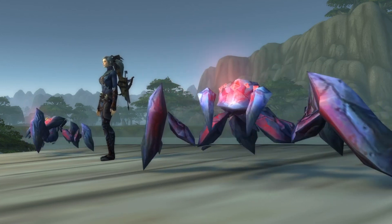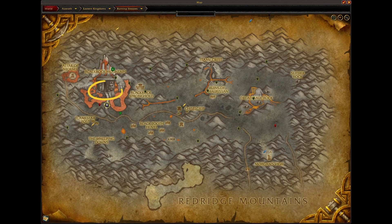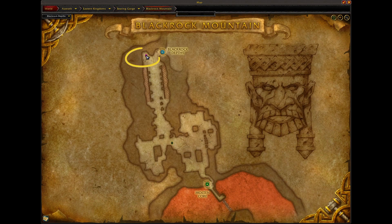Now with all the formalities out of the way let me show you where we're going. To get started we're going to be in the Eastern Kingdoms and we're going to head over to the Burning Steppes. Once there you want to locate Blackrock Mountain because we are heading inside. Once you've headed inside you're going to want to make your way to the back area where the entrance is for the Blackrock Depths. If you're not sure where to head for that, don't worry, I'm going to cover that in this video.